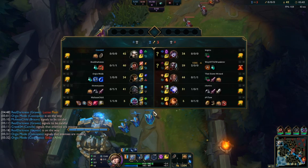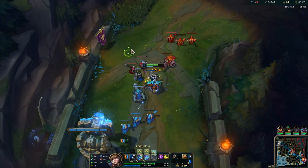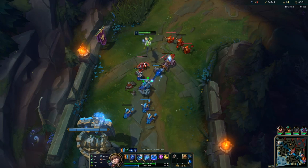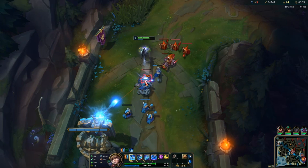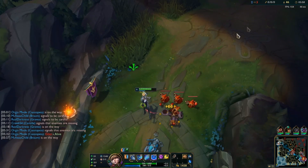So far we are farming a Lulu top - we take those. She picked Lulu into me, not sure why. I guess probably to never die. But once I have Triforce, it'll probably be pretty annoying to kill her anyway because of polymorph, shield, and self-ulting, so maybe I actually wouldn't be able to kill her - who knows.